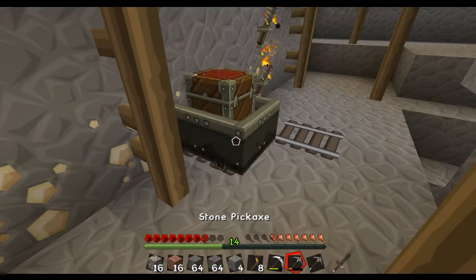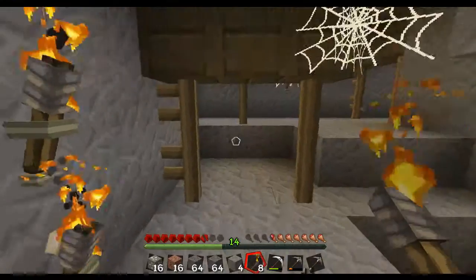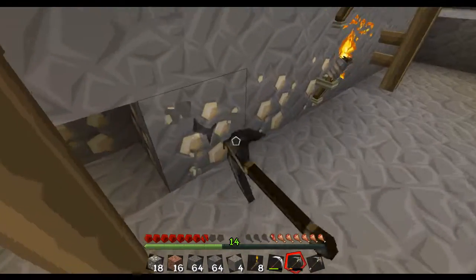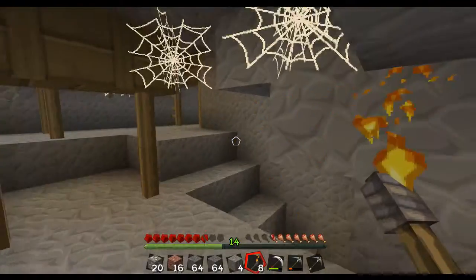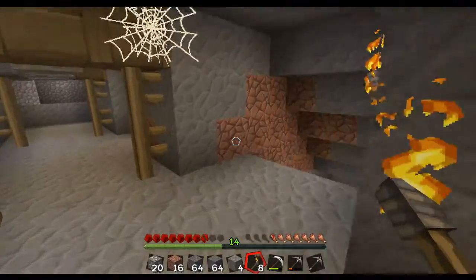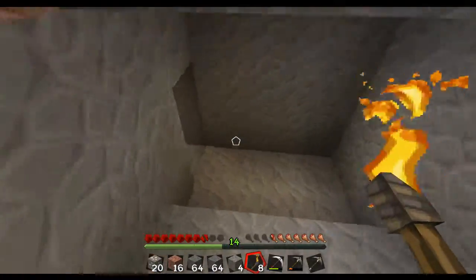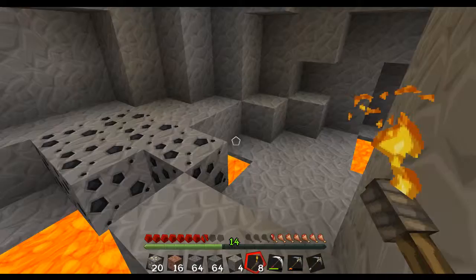And you know what? I'm taking that chest with me. That sounds like a zombie but hey — I've got to get the iron. I've got to be super careful. There's definitely mobs nearby and I've really got to start thinking about where these mobs are. I don't have a weapon. So I'm going to be super careful and actually get out of here. But that is so cool!